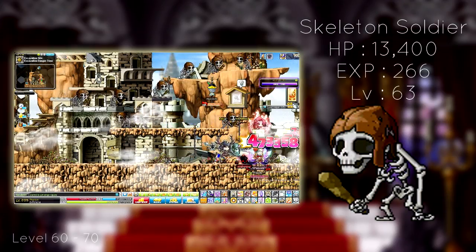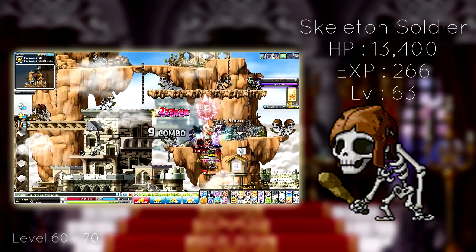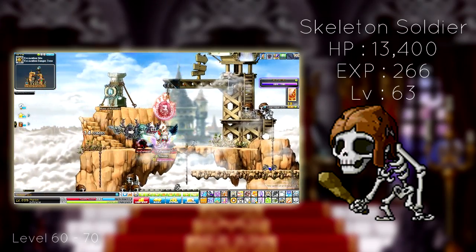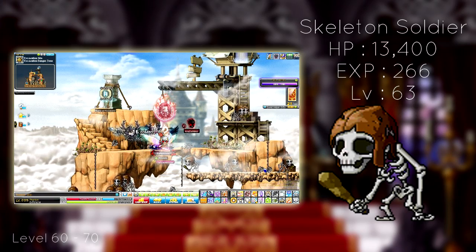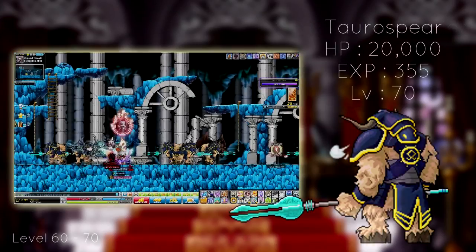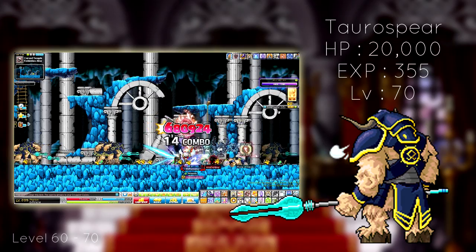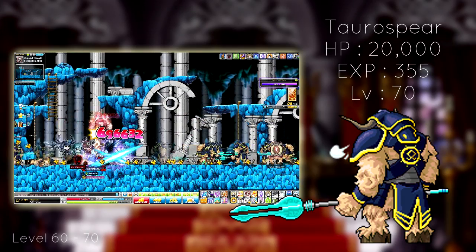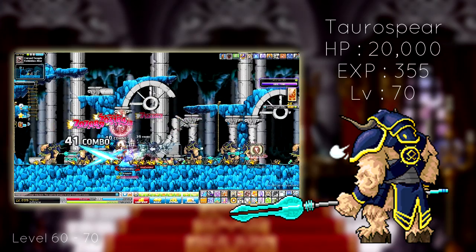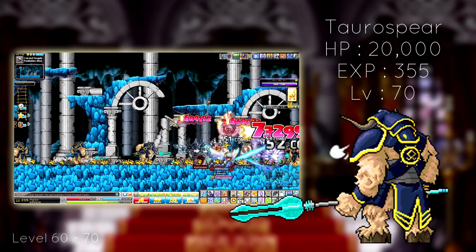Now that you're level 60, congratulations on third job advancement. Go back to the excavation site for just another five levels — you'll have quests to simply kill the enemies, and you should end up around level 63-64. Just stay in the area up until 65. Around level 65, go visit the last map in Sleepy Wood, the Forbidden Altar, which has Torospears, and see if it's to your liking. I personally recommend this map because the spawn is very condensed and it's easy to kill the monsters. But if you don't like this map, simply go back to Drakes or try out Wild Cargo.